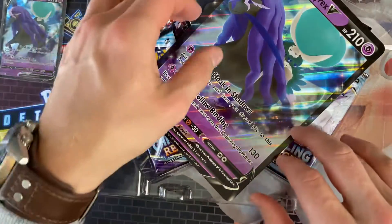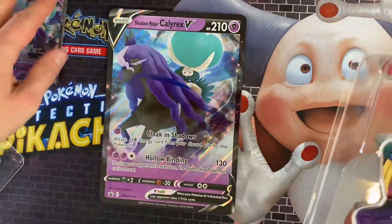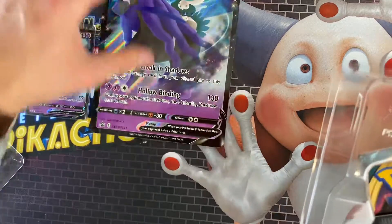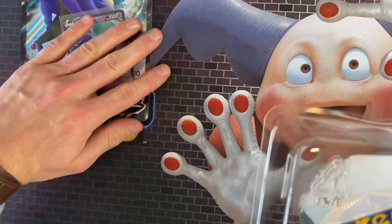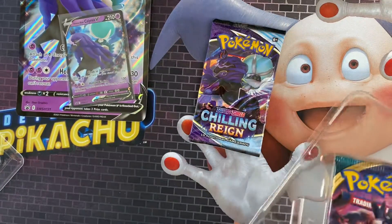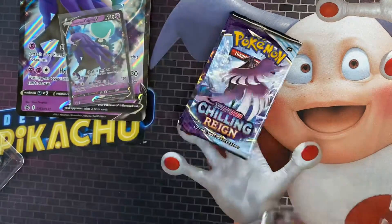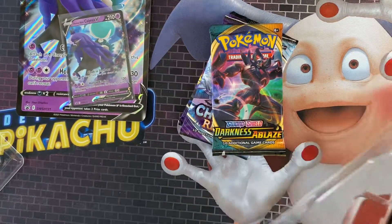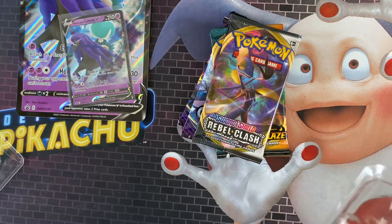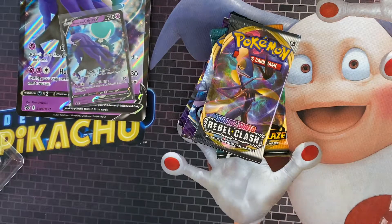That's the first one — let's put that down there. That's the big jumbo card, I'm going to put these in the top corner because we know what they are. So in this box you actually get two Chilling Reigns packs, a Darkness Ablaze, and a Rebel Clash, just to make it awkward. And that's the code card. So the first one we're opening is the Shadow Rider set.